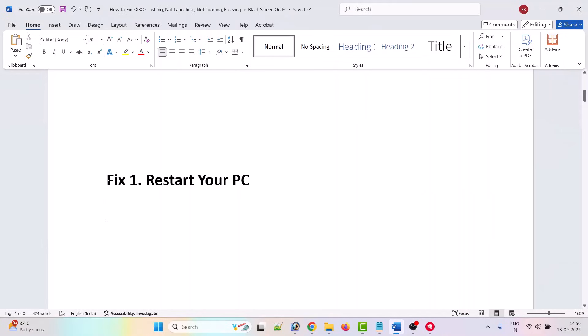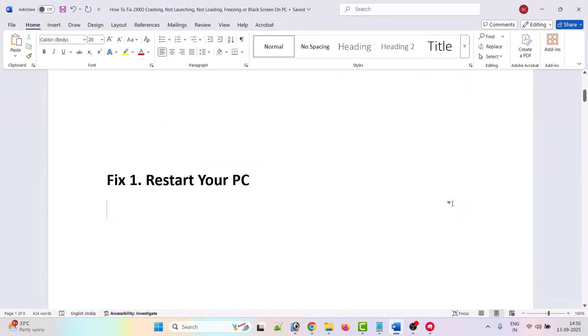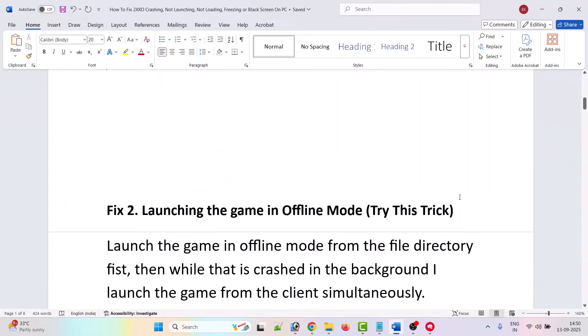The first fix is to simply restart your PC. Click on the Windows icon, then click on the power menu and select the restart option. After your PC restarts, launch the 2XKO closed beta game and check if your problem is solved. If not, move to the second fix.